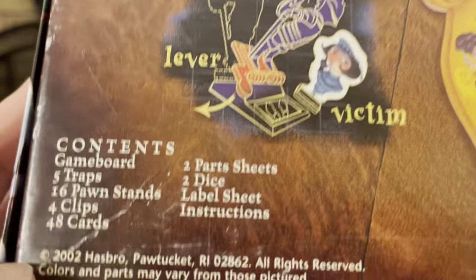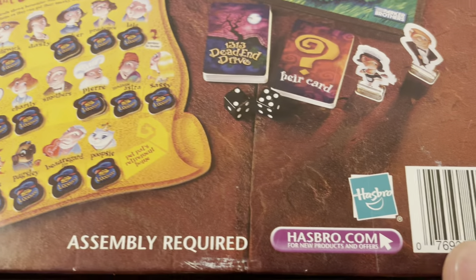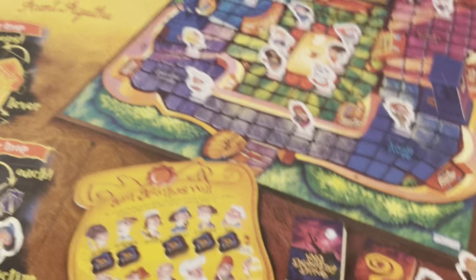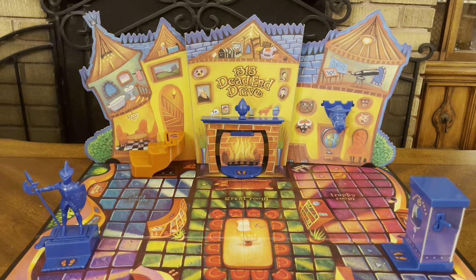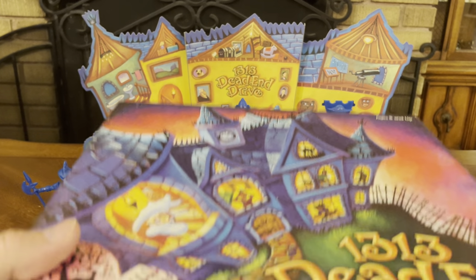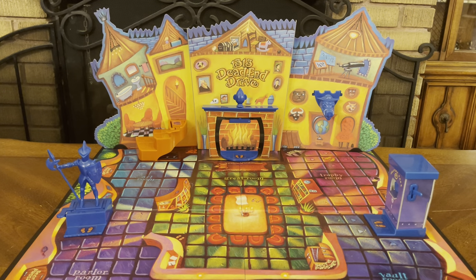This game was released in 2002 by Hasbro. For more information about this game, go to Hasbro.com. Let's crack this bad boy open and see what kind of goodness we have on the inside. As you see here, I already have the game board laid out for us. It took a little bit to put together, so I just wanted to show you what it looks like all set up.